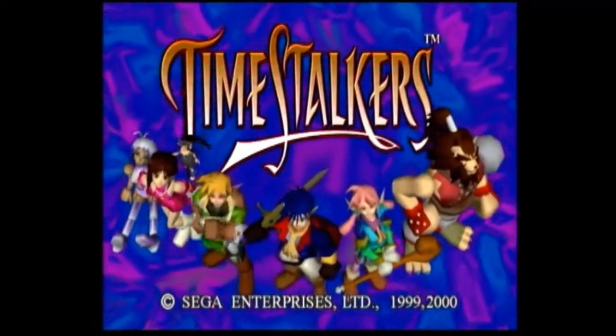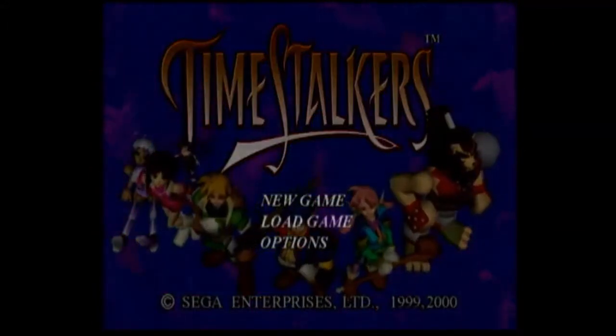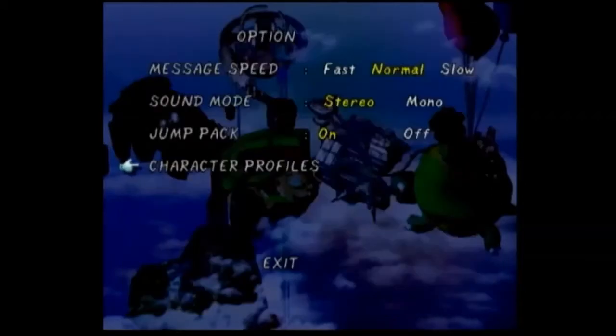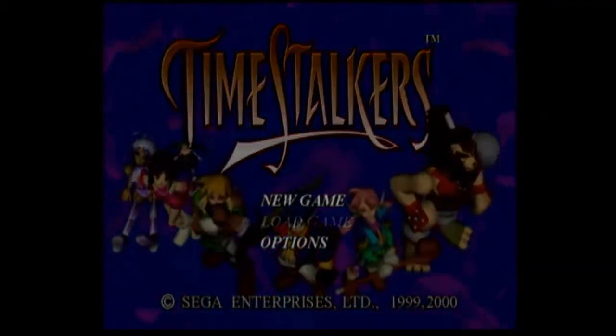Here we are at the main menu — quite a psychedelic look to it. Options include new game, load game, and options. In options: message speed fast/normal/slow, sound mode stereo/mono — let's go with stereo — jump pack on or off, and character profiles, which just gives you a list of characters. Let's exit out and start a new game.